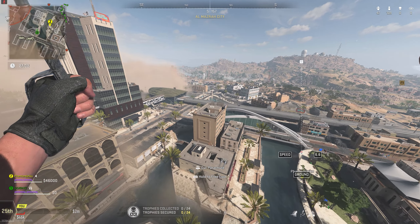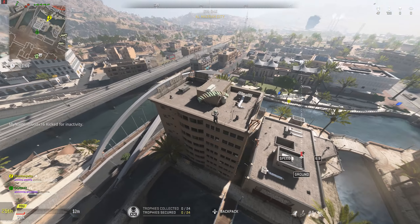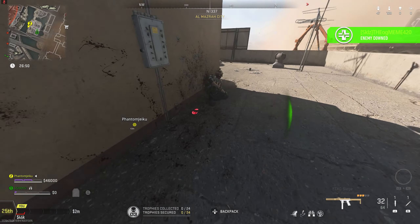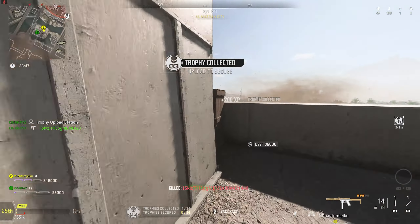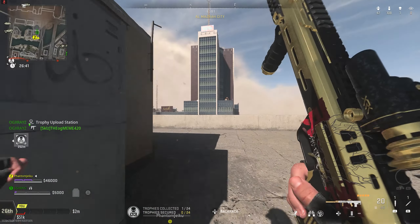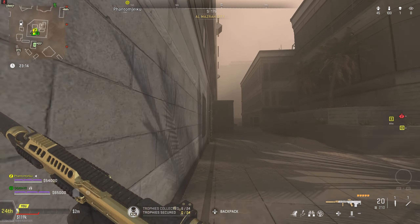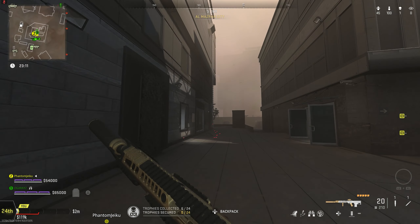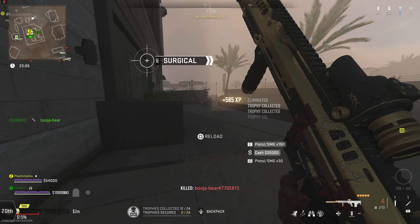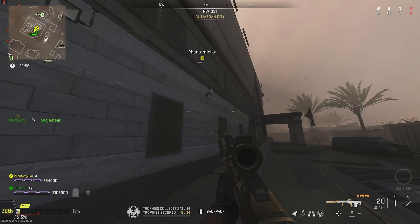There's a guy already dropping — he's dropping down on top of this building right here. Got him, finish him off. Not bad. I messed up that jump — watch out Jay. There was a guy crawling up. You know what, this thing kind of does a little bit of work for something that only has 20 rounds.